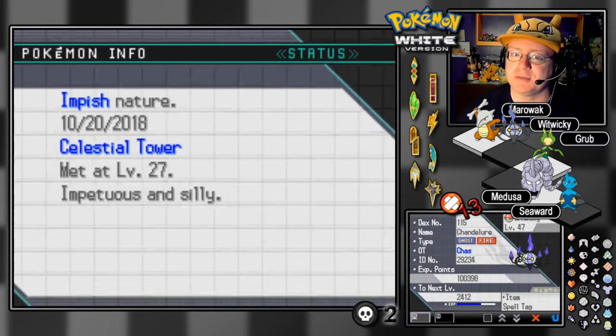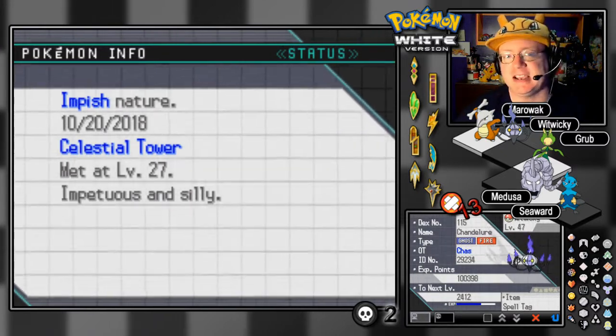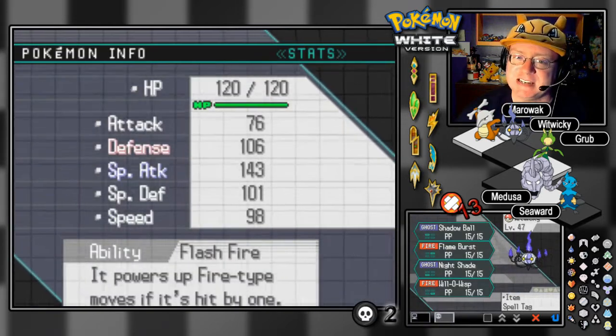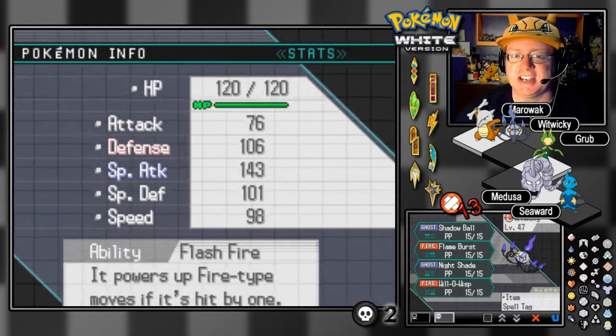We have Witwicky, our Chandelure, up next at level 47 with the Spell Tag item, boosting Ghost Attacks. The nature is Impish. We've got Flash Fire for his ability, and we've got Shadow Ball, Flame Burst, Nightshade, and Will-O-Wisp.